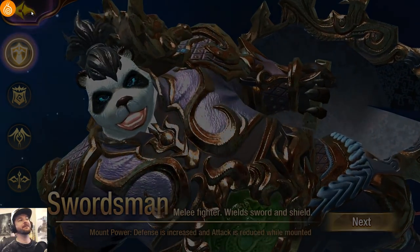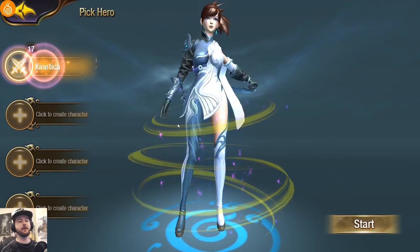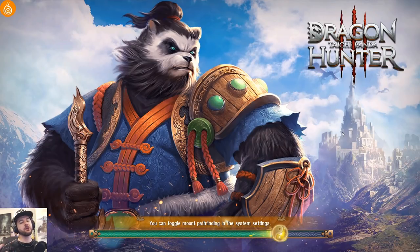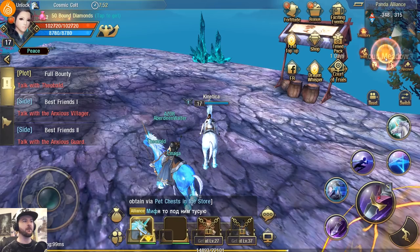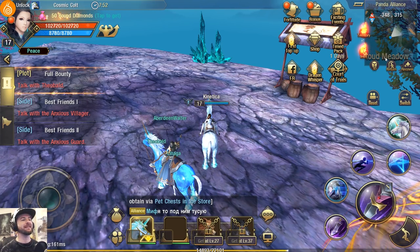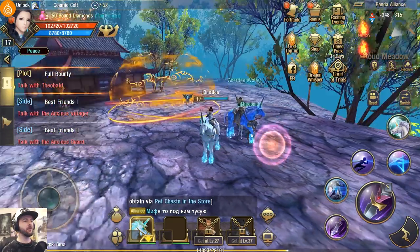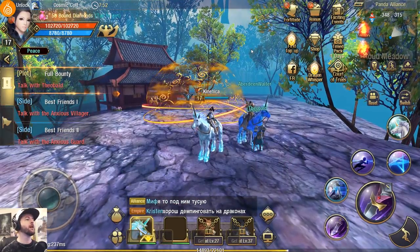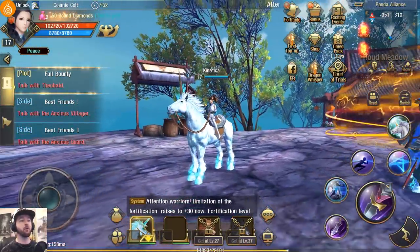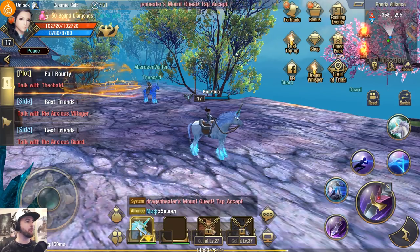Speaking of killers and assassins, I've already got a new Killer character I made somewhat recently. I'm not going to start at the very, very beginning because it's really basic stuff. When you're just getting into the game, all you do is talk to the chief, run a couple of basic quests — go kill this, go fetch that. Then you get your first mount and you're at this point. There's a lot of stuff going on the screen, so I want to quickly go over some of the more important features.